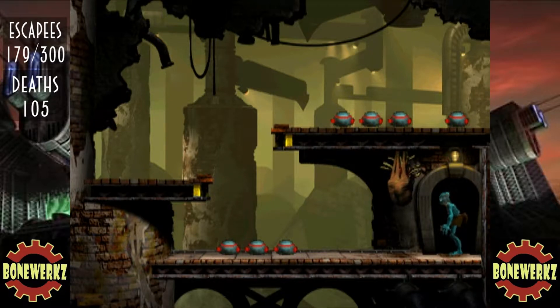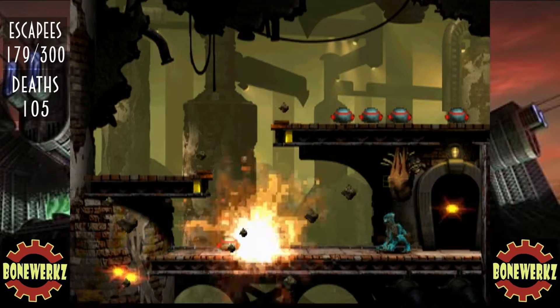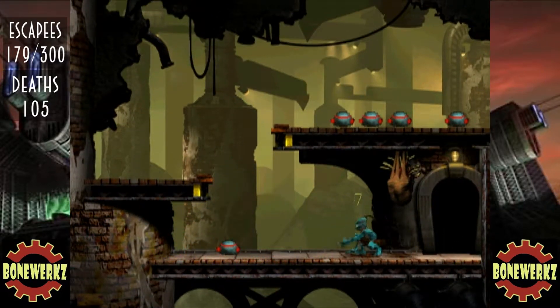Hello everybody, welcome back to Oddworld Abe's Exodus. I'm CM Fury. So we're on the final area of Boneworks. The final area is divided into five sections, and each section has a work wheel which we must turn to slowly but surely shut the whole place down.